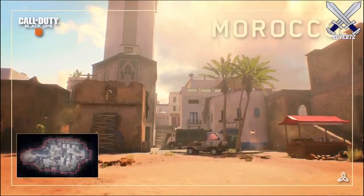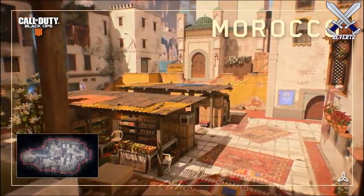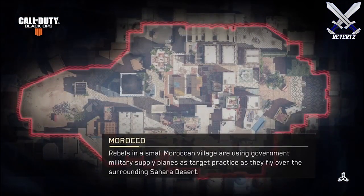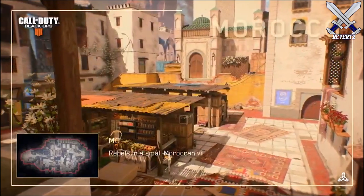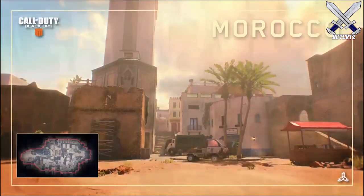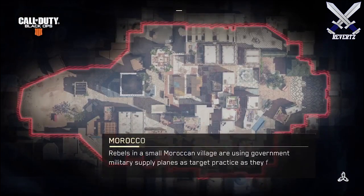The third map is called Morocco, which is set in a Moroccan village in the Sahara Desert. Personally, out of all the maps, this one looks the most beautiful to me. A few comparisons I've seen people give are District from CoD 4 or Seatown from Modern Warfare 3, which I do agree with. It looks really tied together especially in that middle market area, but it opens up as you go more outside, so I feel this is going to be a very SMG-dominant map.